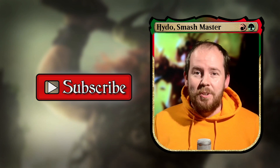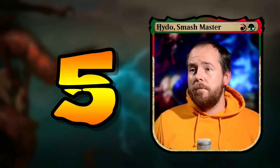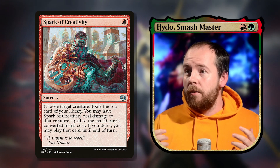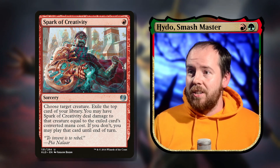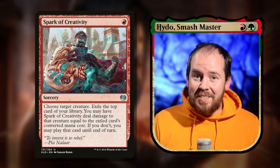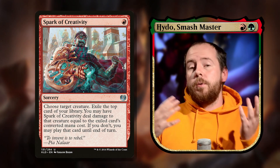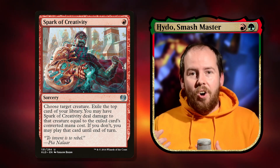At number five we have Spark of Creativity — one red for a sorcery. Choose a target creature, exile the top card of your library; you may have Spark of Creativity deal damage to that creature equal to the exiled card's converted mana cost, or you may play the card until end of turn. So we're casting something from exile potentially, and it can also be used for damage. In this deck I'd include top-deck manipulation to make sure we're exiling something good — one red to remove a threat or get a wolf.